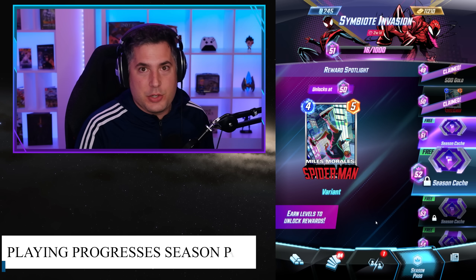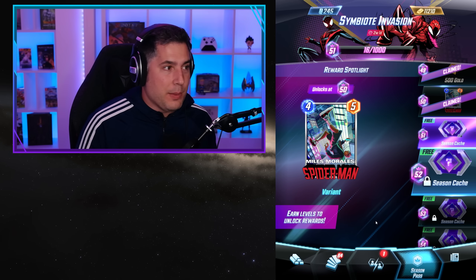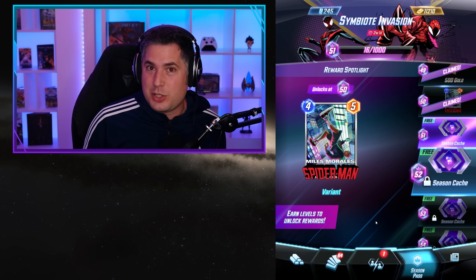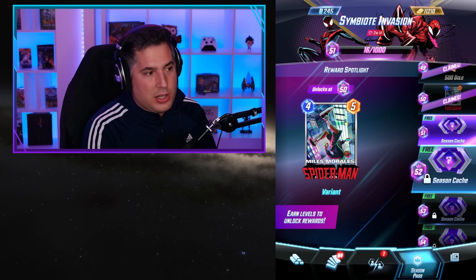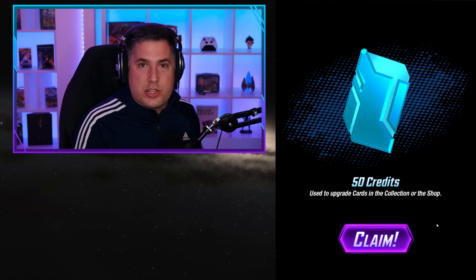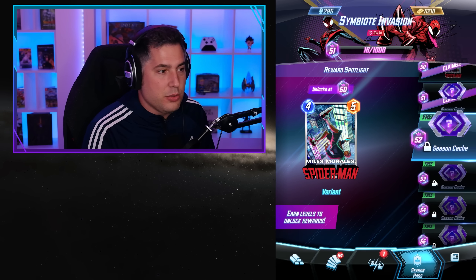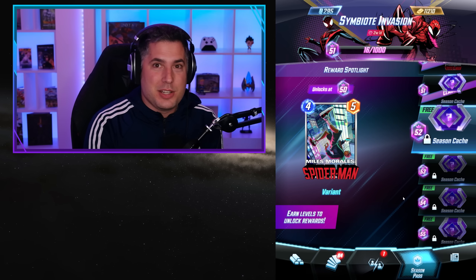Tip number 11 is that you actually progress your season pass even without missions. Just by playing the game, you get season pass points — every single location you win gives you 10 points, and every completed turn gives you an additional point, so you can get up to 36 or 37 points a game. Moreover, on the free track, once you hit collection level 51 you unlock free rewards in season caches — opening them gives you additional credits, gold, variants, and boosters. It really benefits you to keep playing and build up your collection.